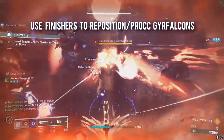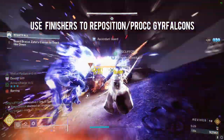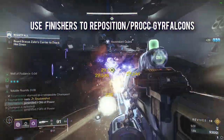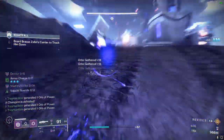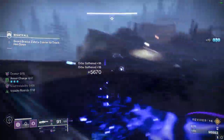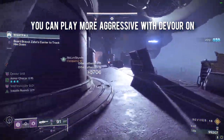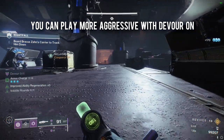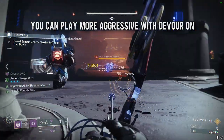Talking about finishers, they are your best friend if you're stuck in a bad spot and have no way of becoming invisible. Finishers make you invisible and allow you to not only reposition but also to proc your Gyrfalcon's Hauberk. Finally, Devour is going to be active on you very often, meaning you will be very hard to kill since not only are you going invisible on kill but also healing back to full.